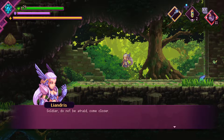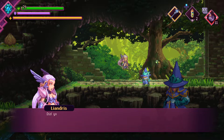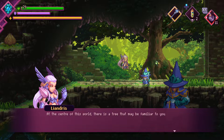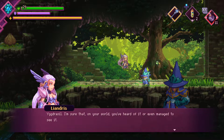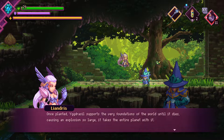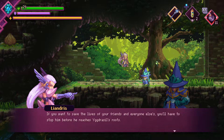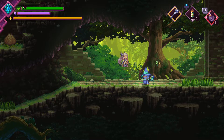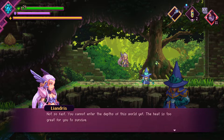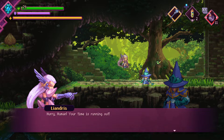Soldier. Do not be afraid. Come closer. Oh! She saw us! We were hiding in the grass! It seems that fate wanted you to be here at this moment. Did you see the creature that just left? At the center of this world, there is a tree that may be familiar to you - Yggdrasil. I'm sure that on your world you've heard of it, or even managed to see it. Once planted, Yggdrasil supports the very foundations of the world until it dies, causing an explosion so large it takes the entire planet with it. That monster's purpose is to accelerate the process by devouring the tree's roots. If you want to save the lives of your friends and everyone else's, you'll have to stop him before he reaches Yggdrasil's roots. The heat is too great for you to survive. Find a way to protect yourself against high temperatures, and I will open the temple door for you myself. The entrance is located west of here. Hurry, human. Your time is running out.